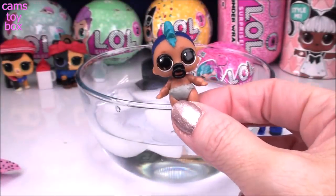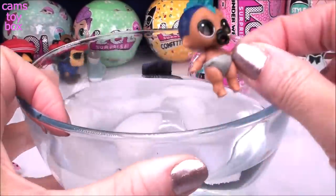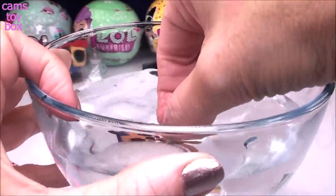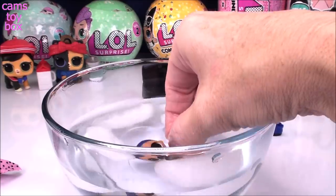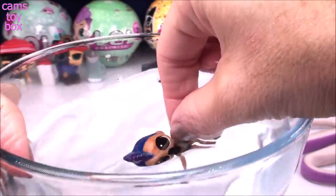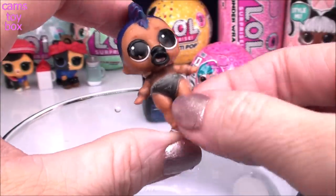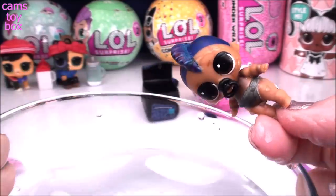Here he is guys — it's Lil Punk Boy from the Rock Club and he is a rare one! We got our first special one of the video — that always makes me super happy. We need ice cold water to activate the color change. Swirling him around, his diaper is definitely changing to like a black color and his hair is changing too, getting like black spots similar to that backpack. His mohawk is getting red stripes throughout it. He's also getting a little t-shirt and wristbands. He gets a skull on the back of his diaper. What an awesome color change.